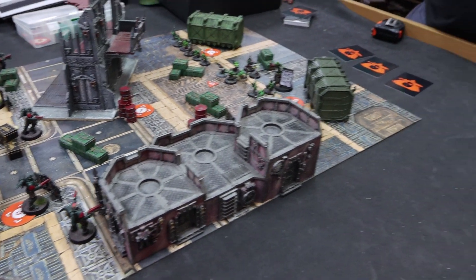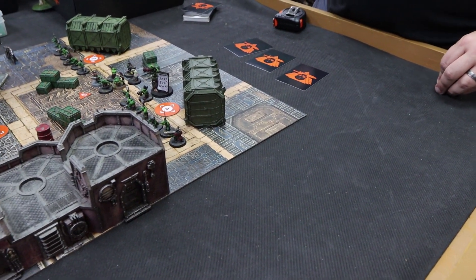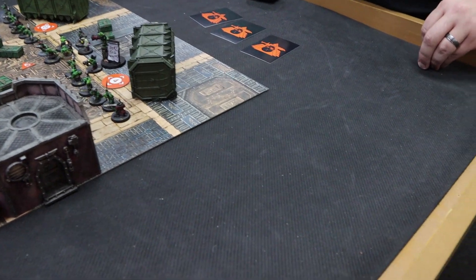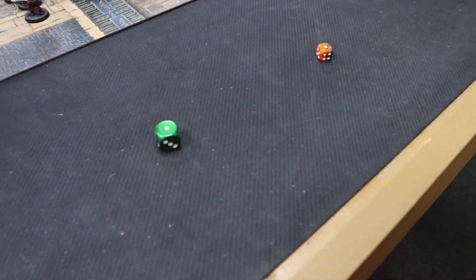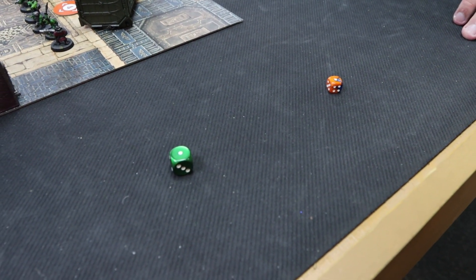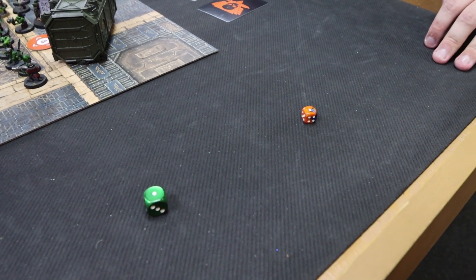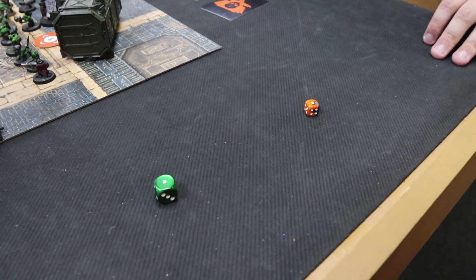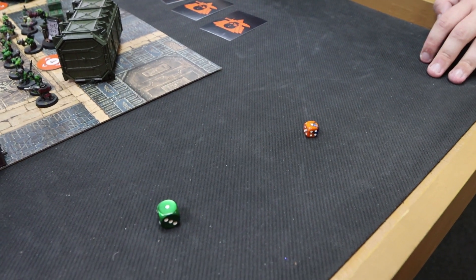We will reveal a die one through three to show our choices. If there is a tie, my opponent is the attacker and gets to decide who has initiative going into turning point one. We reveal — we both chose number one, so we're both putting up another barricade in our deployments. My opponent is the attacker, so he will have the choice of whether he wants to go first, which I think he will because he's got a lot of guys to activate anyway.